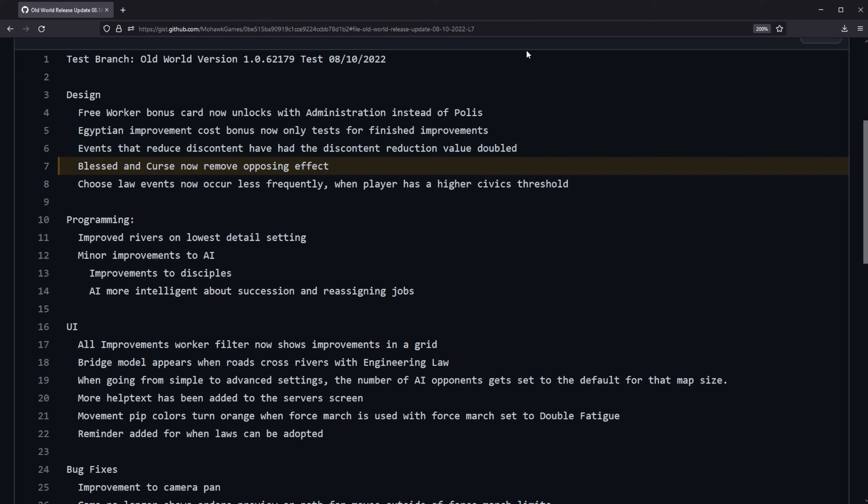Blessed and cursed now remove the opposing effect. This is a small fix so that a character can't be both blessed and cursed — whichever one they get most recently will remove the other one.